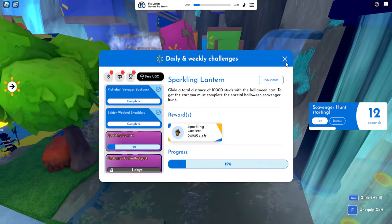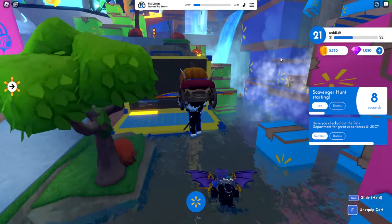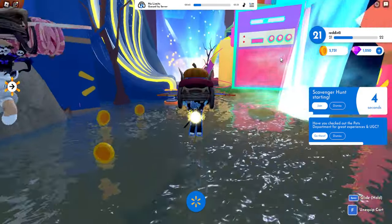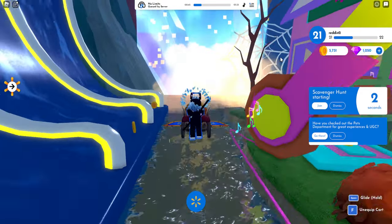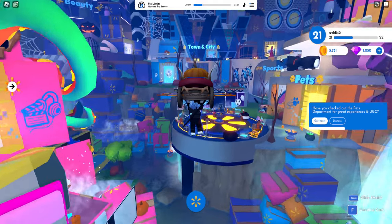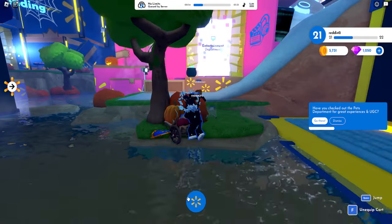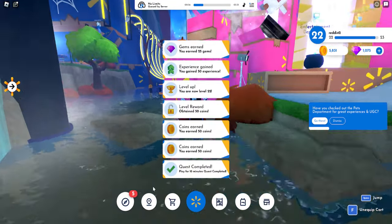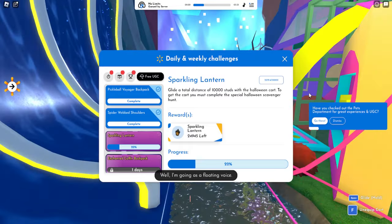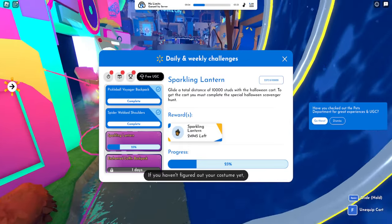You could just spam spacebar like this — you have to spam it, you can't hold it. But you can make it faster like this. If you spam it and go in one direction, technically you're going further — I think that should be faster, technically. I actually don't know if that's how it works, probably not.